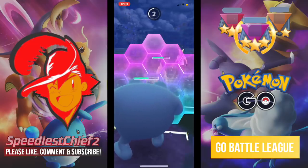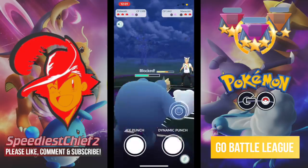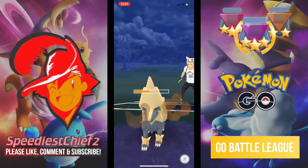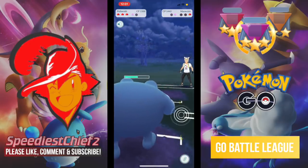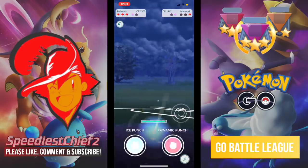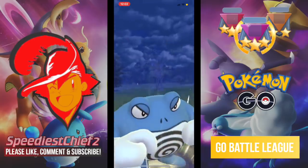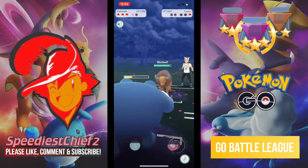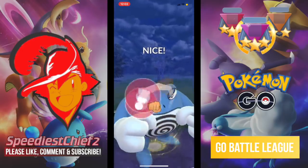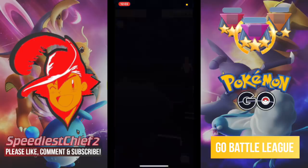I throw another Dynamic Punch here against it. You're actually going to see in this match a Poliwrath Sweep, and this highlights the importance of bringing a Flying-type in your trio because Poliwrath is just so strong. In comes Tauros — I don't know what fast attack that is but it's adding up pretty quickly. I throw one Dynamic Punch, and Mud Shot is so quick to get to another move. We actually throw a last-second Dynamic Punch, and this will KO the Tauros for the win. GG's.